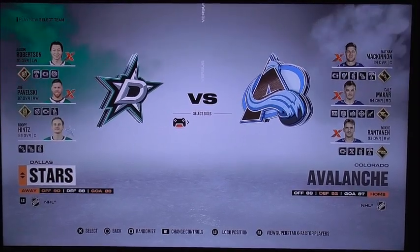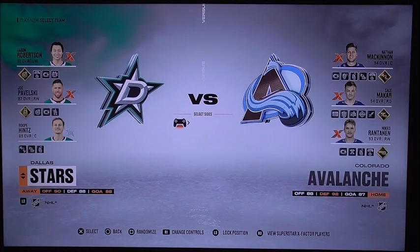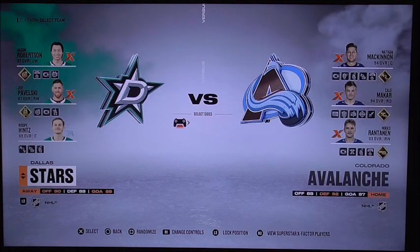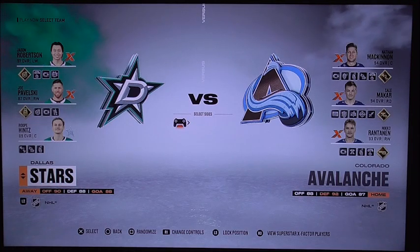Hello everyone, MePhone4 here and welcome back to another Stanley Cup Playoffs on NHL 23 on EA Sports. This next matchup — we've got the tough ones powering the team in the Western Conference side. We've got Dallas Stars facing against Colorado Avalanche in Denver, Colorado. This is the next part of the game, happening for Game 1.